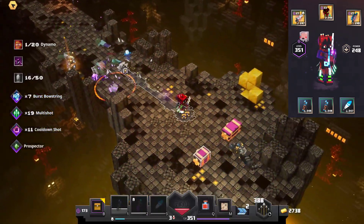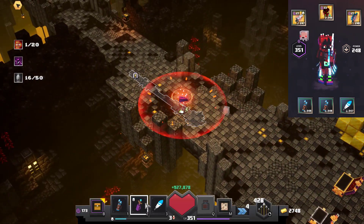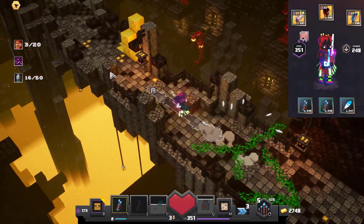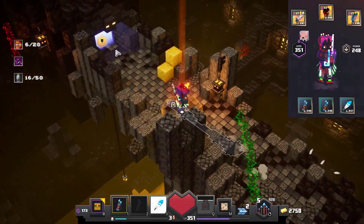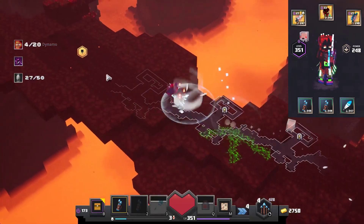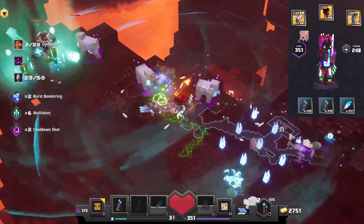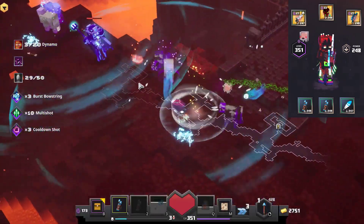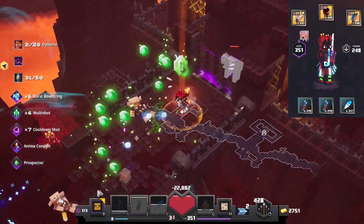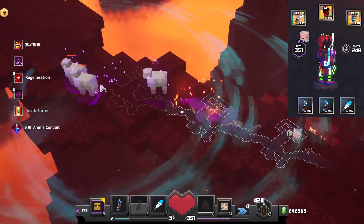Death Barter went off again — there was a Deflect mob that triggered it. Use the potion, heal up, and swap back to the Thundering Quiver. You can see how Death Barter is really helpful: if you don't die, you don't get reset, you just keep killing. Even if your health is low when you face an enemy, you just get the invulnerability and have to collect a couple of emeralds again.